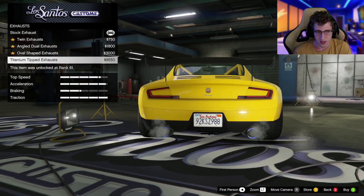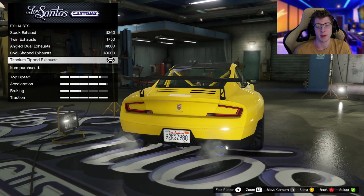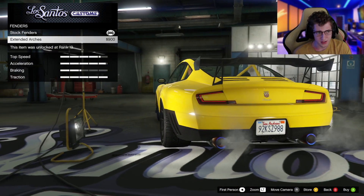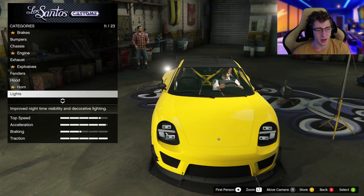We've got some engine upgrades. Titanium tipped exhaust or oval exhaust — I do not like those oval exhausts, so we're going to go with titanium. I always like that little blue hint it has. We've got fenders with a bit of an extended arch — looks fine. We've also got some hood options, which doesn't really change the hood all that much.